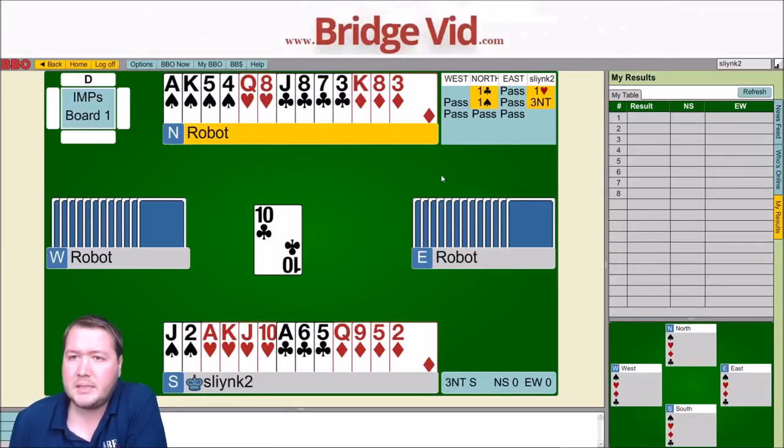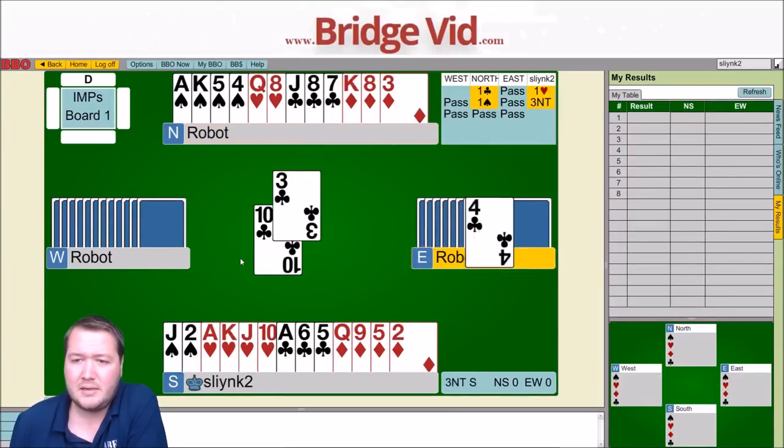Okay, 10 of clubs lead. I've got 4 heart tricks, 2 spades is 6, a club is 7. I could put the jack on this and then I've only got 2 club losers. I can build a diamond trick. I could also try leading a low spade towards my jack, or duck this first club. If East has king-queen-doubleton clubs, it'll go 10, small, king. If I duck it, it looks like West has the 9 of clubs anyway, so I don't think I'll lose anything. Let's try that.